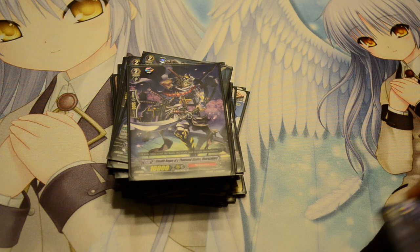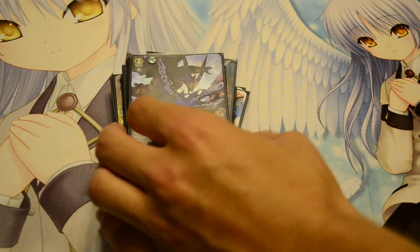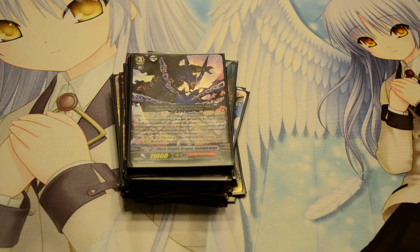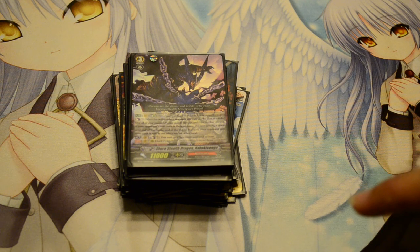And then in the Grade 3s, we have the Break Ride. When you Break Ride into the main Vanguard or into another Break Ride, your opponent discards one card from their hand and binds one card from their hand face down into the bind zone, and it also gives plus 1,000 to Vanguard. The main Vanguard, when it attacks Vanguard, gets plus 10,000 if there are three units in the bind zone, and you also bind all of your opponent's rearguards.